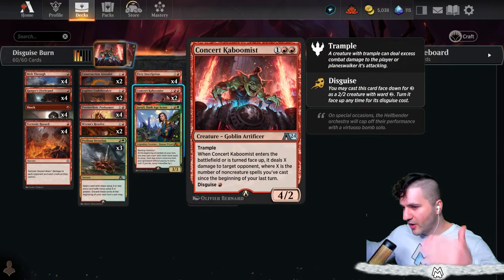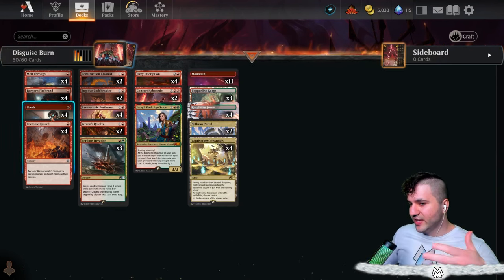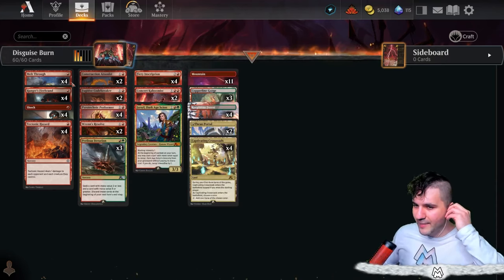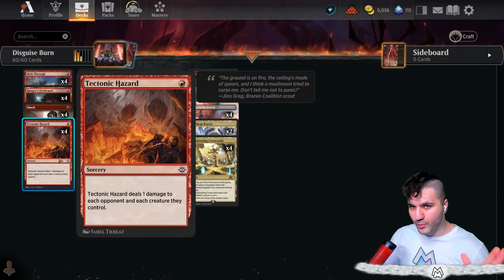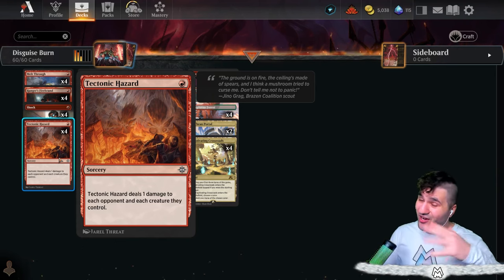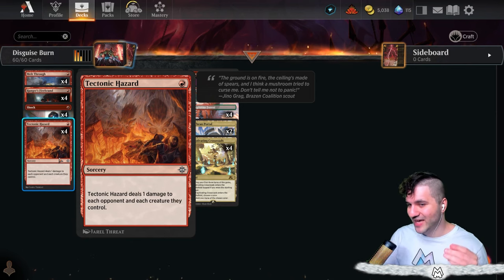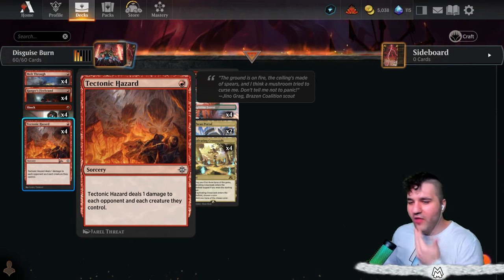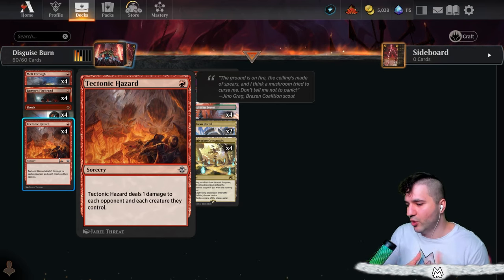With Kaboomis you need non-creature spells, so overall I think we've got the perfect blend of creatures and non-creatures. All of our little stuff deals damage — I'm running Tectonic Hazard, which deals one damage to each opponent. This card absolutely cripples Boros Convoke and all those little weenies, and it also hurts toxic decks to a lesser extent. It's the last card that does any sort of damage to your opponent's face.